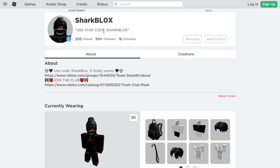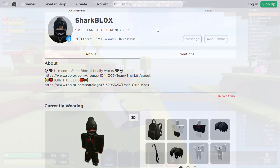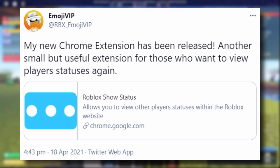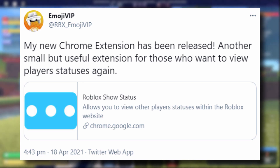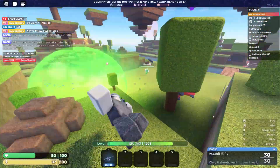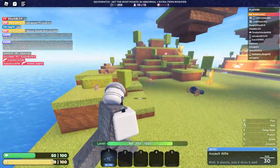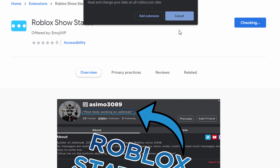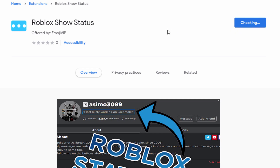There is a brand new way that you can get the status back while being logged into your account. This is a new Google Chrome extension which has been made by Emoji VIP. He said: 'My new Chrome extension has been released — another small but useful extension for those who want to view player statuses again.' I'm going to install this. It does have zero reviews, and I always say be careful when installing something that has zero reviews, but this thing is safe. So we're just going to go ahead and install it.